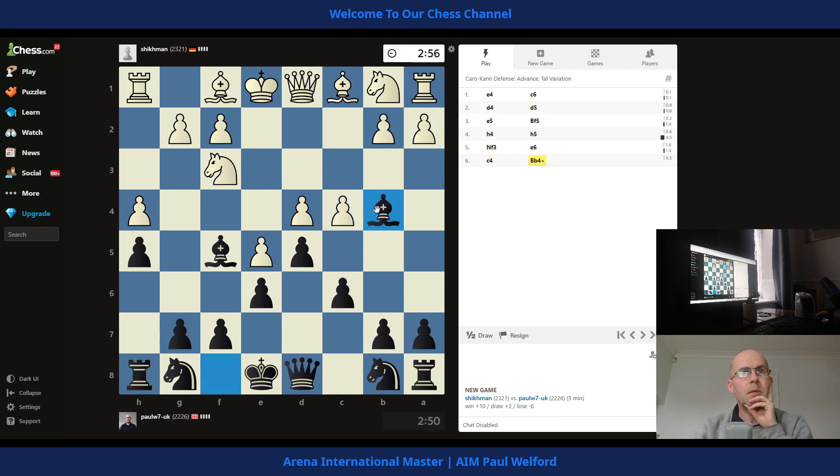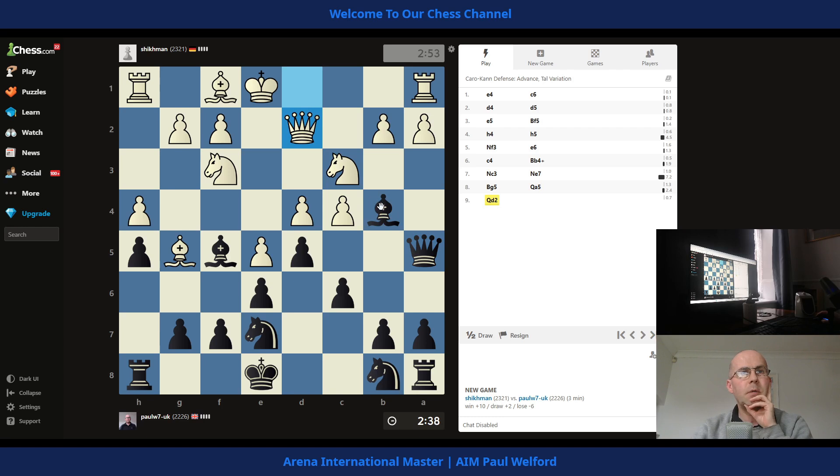Okay, now we're trying to stop this — we're going to check. I'm just going to bring my knight up, I think. Going to break that pin — oh, he's happy to trade. I'll take that, then probably go with the pawn. Let's just develop.